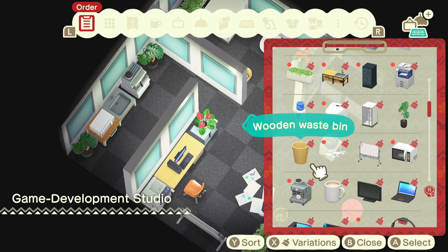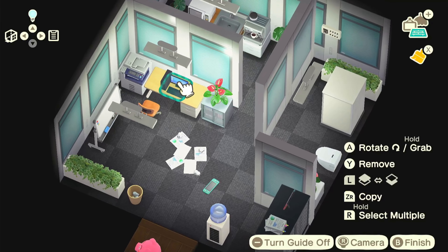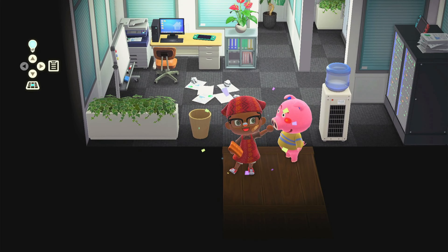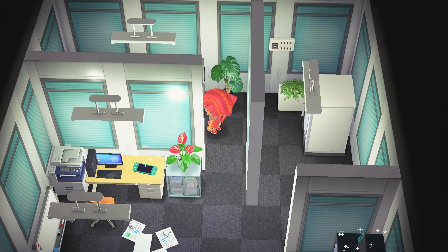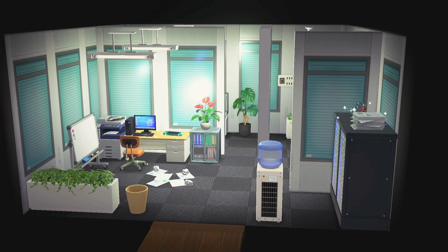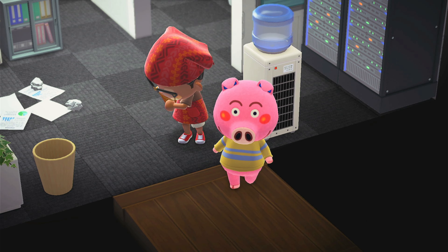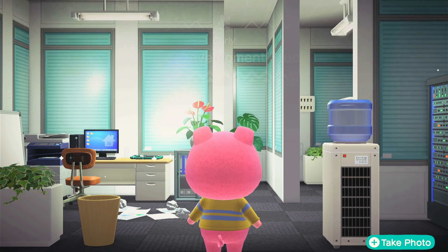Ya por último me encargué de los detalles: colocar algún que otro Nintendo Switch, pila de papeles, lugar para beber agua, papeles en el suelo, etc. Cuando estuve contenta con todo, incluyendo las luces en el techo, tomé las fotos correspondientes para tenerlas y ver los cambios, y después de pulir entregué la casa a Curly. Nuevamente iniciamos con la hermosa cinemática que sale cada vez que entregamos un hogar en Happy Home Paradise.